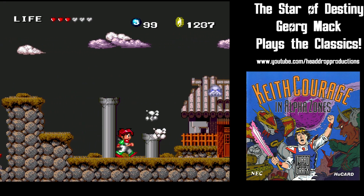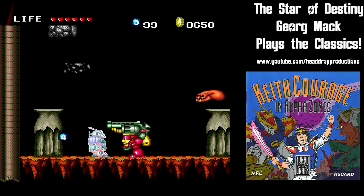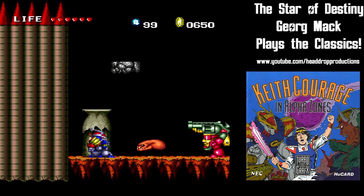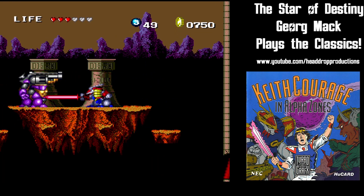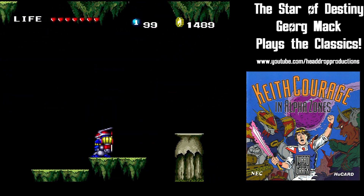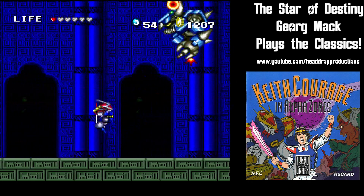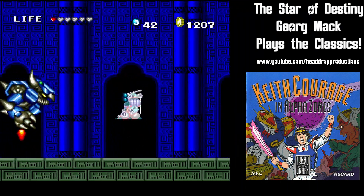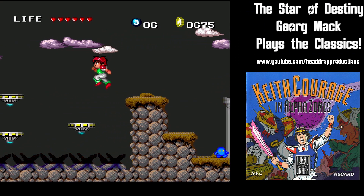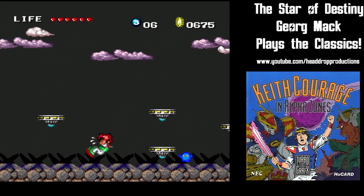Keith jumps with button one and swings his sword with button two. In this way, the controls are backward — we all know you should attack with the tip of your thumb and jump with the pad. Advanced Communication Company apparently never received that memo. Keith can also duck by holding down, and use bolt bombs by pressing up and button two at the same time. Keith moves at a snail's pace in the overworld, which can make a couple of spike pit jumps tricky.